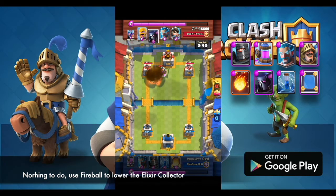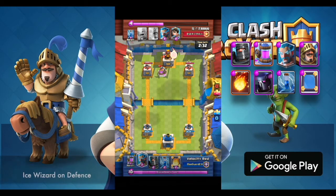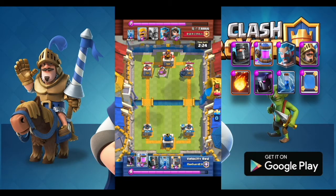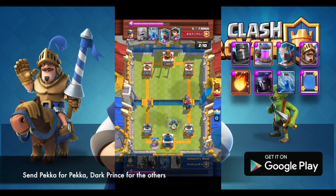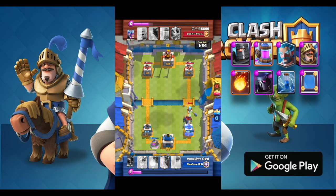Use fireball to lower the elixir collector. Ice wizard for defense. Send P.E.K.K.A for their P.E.K.K.A, Dark Prince for the others. Totally doomed.